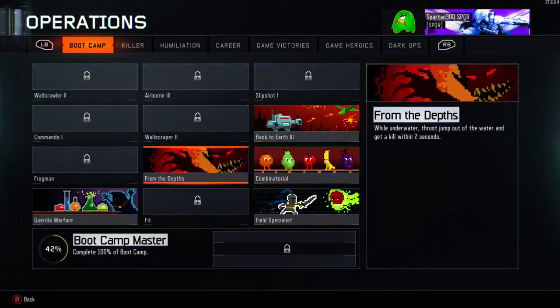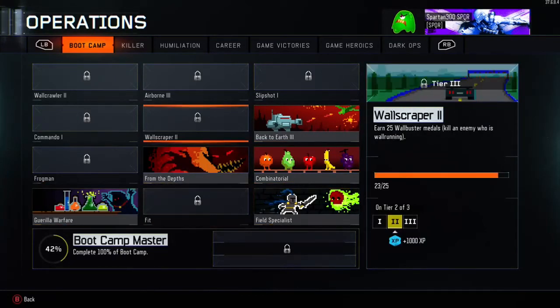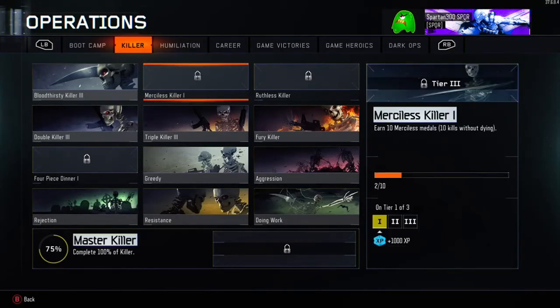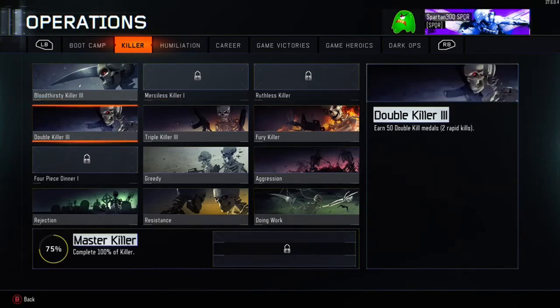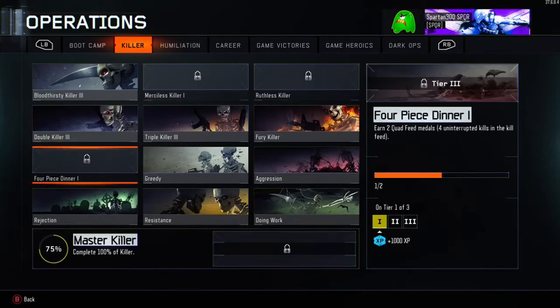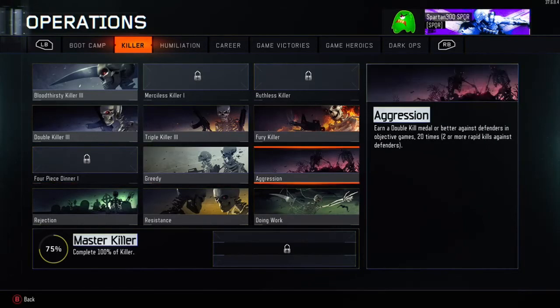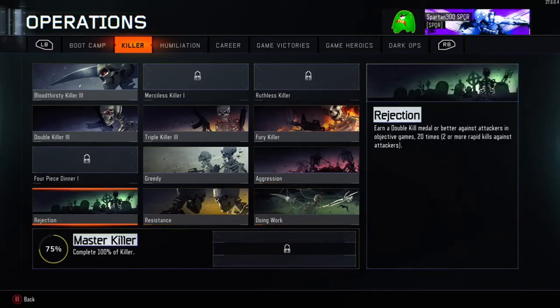I'll show you the Boot Camp section first just to give you an idea of what it looks like — there are plenty of challenges to do. This is the Killer section. Click RB again to get into it. You can see the Rejection one in the bottom left. I've still got about three more calling cards in the Killer section — they've got that skeleton warrior kind of look and they're the best ones to show off.